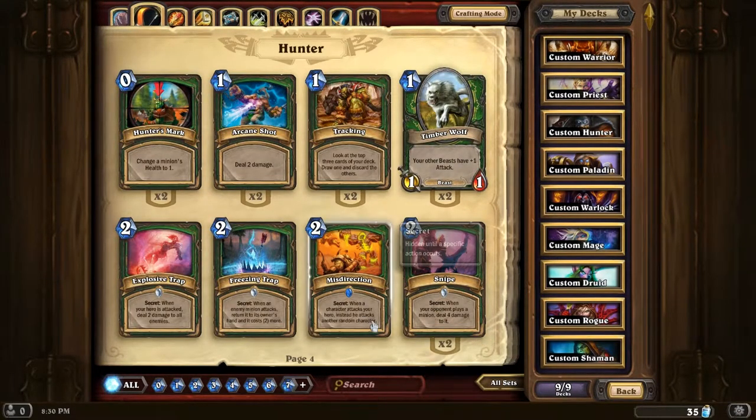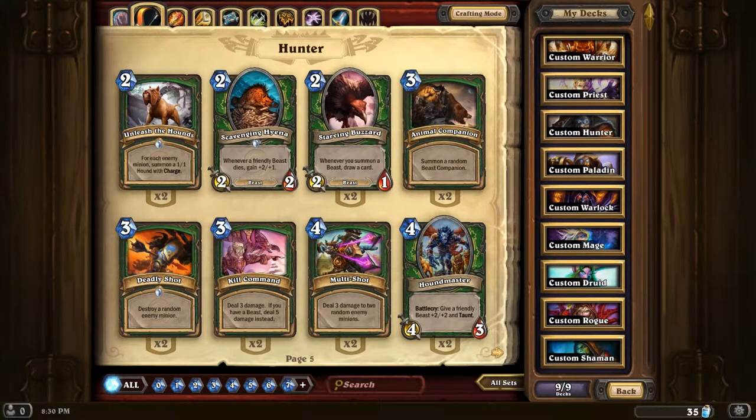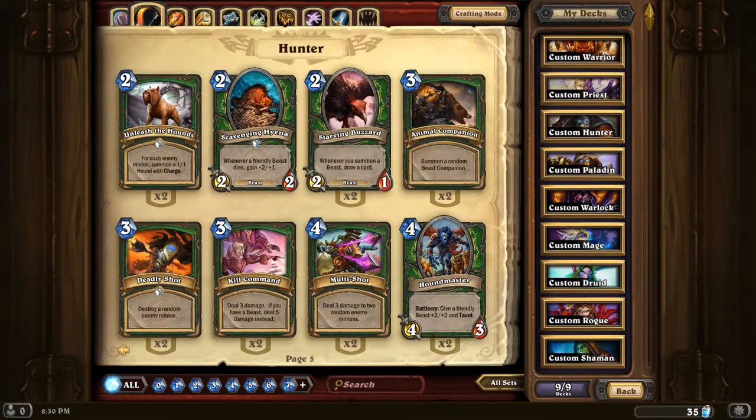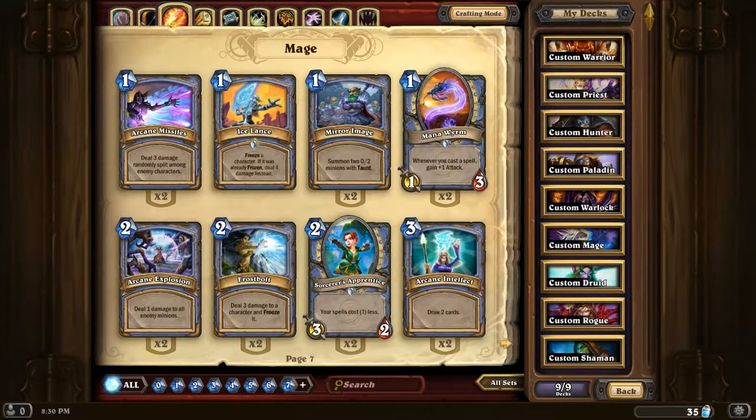Hunter deck. I have one Misdirection secret - useful late game if somebody's got an absolute monster out, but other than that it's not too good. I don't have the best hunter-specific cards. Scavenging Hyena's pretty powerful, but yeah, that's pretty crap really.